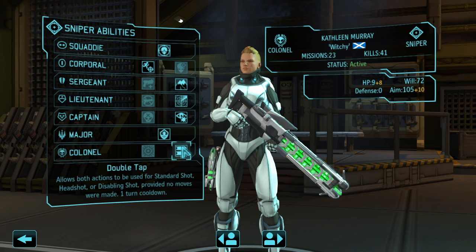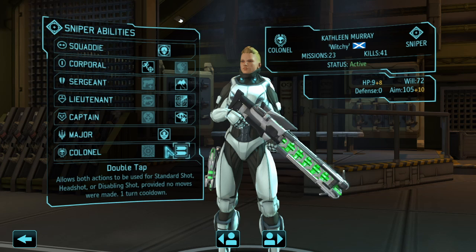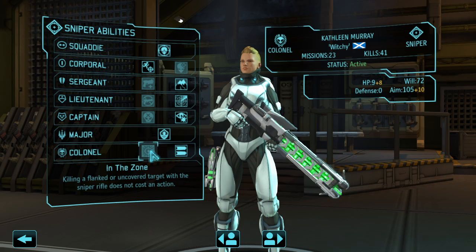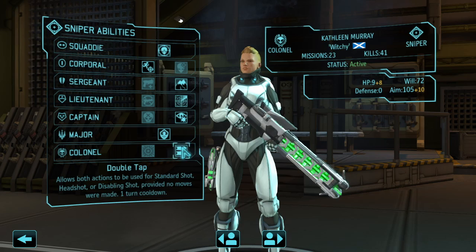For Colonel, the choice is In the Zone versus Double Tap. This is a no-brainer for me — Double Tap is a great choice. Once you're in the late mid-game and end game with a plasma sniper rifle equipped, the damage you can deal shooting two shots — one standard and one headshot, or one being a Disabling Shot — is just really lethal. In the Zone lets you take a free action by killing a flanked or uncovered target, but with a sniper class I rarely flank enemies, so I would definitely go with Double Tap.